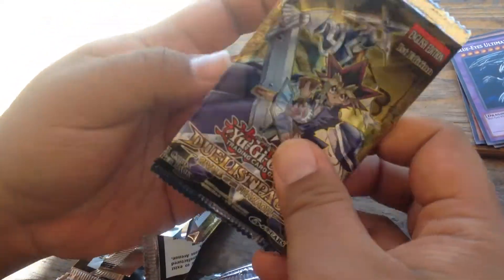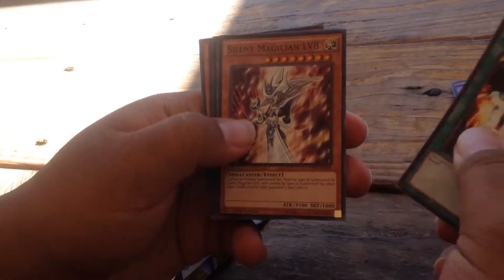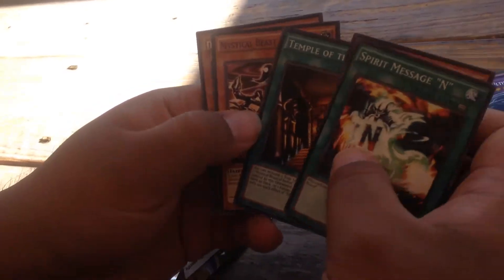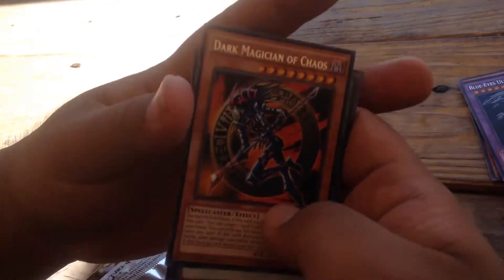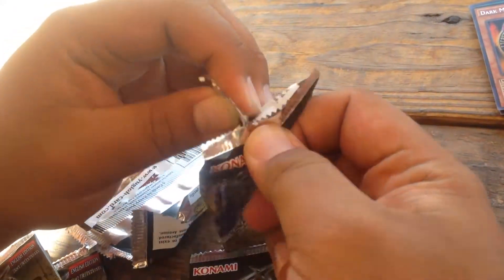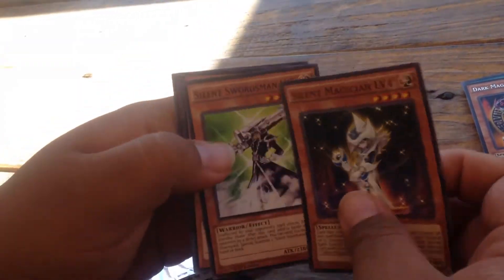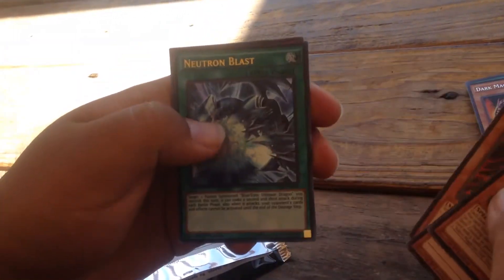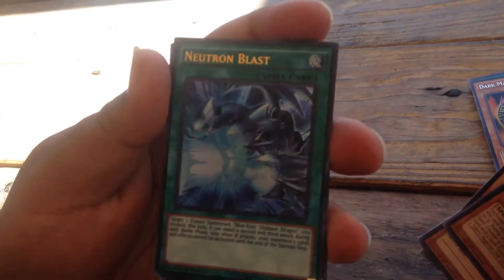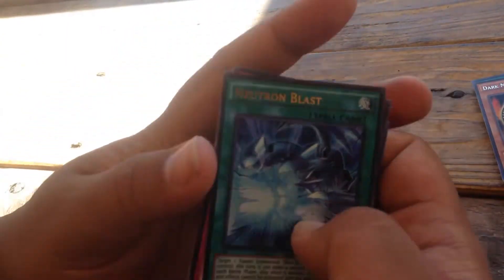I want that card. Temple of Kings, and another Dark Magician of Chaos. Well, that's two of the cards I don't really need. Silent Magician level 4, Silent Spirit level 5, Yellow, Neutron Blast — Ultra Rare, so that's cool. Metal Reflex Land. This is a cool card. It's unplayable, but it's cool.